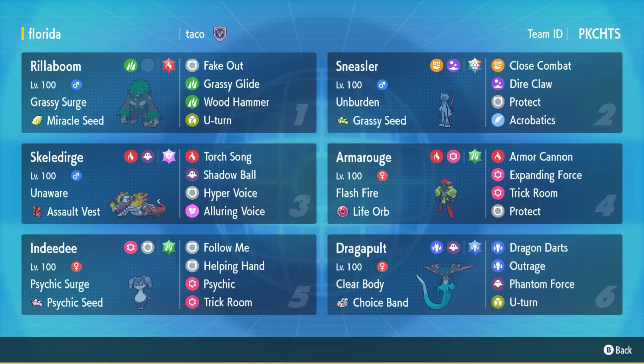I love that I've got Indeedee's Follow Me - I can redirect and set up Trick Room. I'm looking forward to using Dragonpult more than Skeledirge, but I'd like to try and use every single Pokémon across three battles. I've got Trick Room and Amoonguss, and I can use Expanding Force. It's a very good team - I just don't like the Skeledirge - but apart from that I think it's a good team. Anyway, let's get into the first battle.